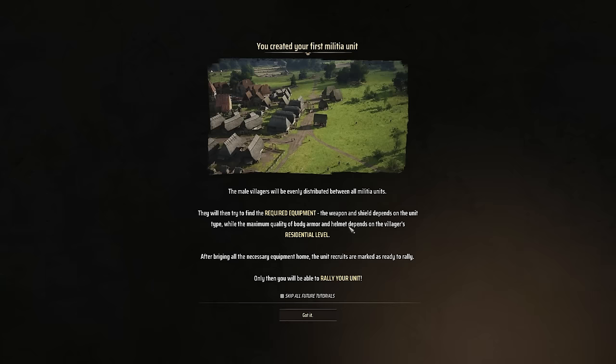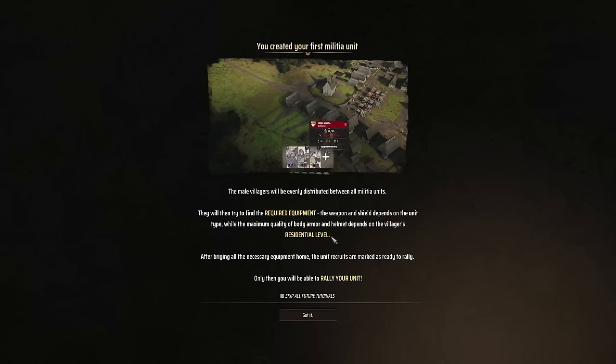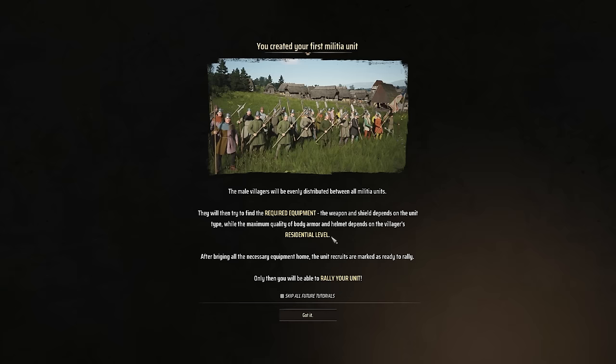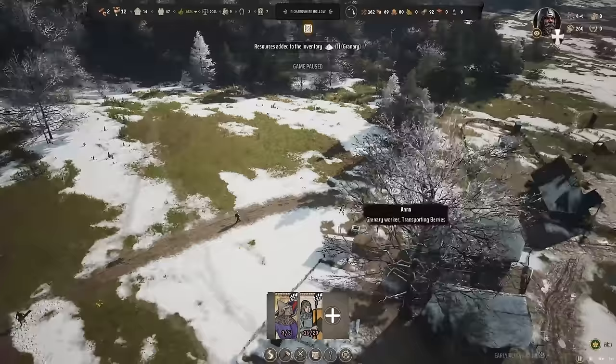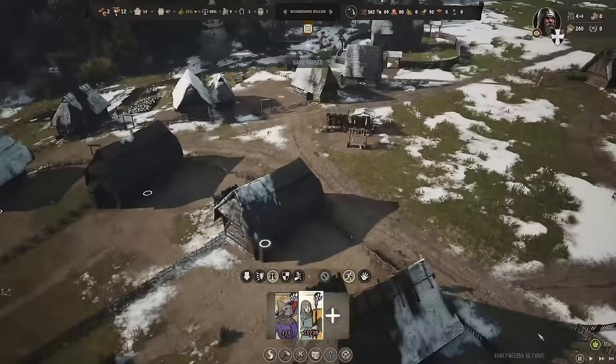Importantly, the maximum quality of body armor and helmet depends on the villager's residential level. Families pulled from level 2 burgage slots will be better equipped than those from level 1 slots, so there's a natural progression for your militia. After bringing necessary equipment home, units are marked as ready to rally. These guys come out pretty quickly — the two level 2 locations will put out better-equipped units.